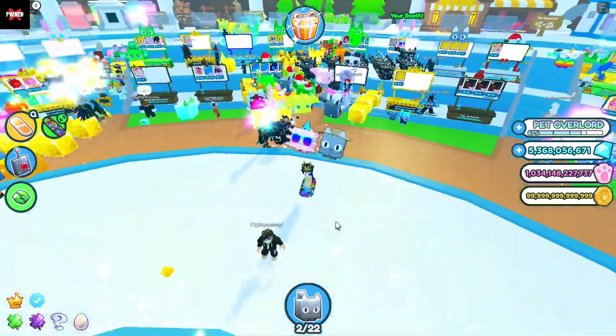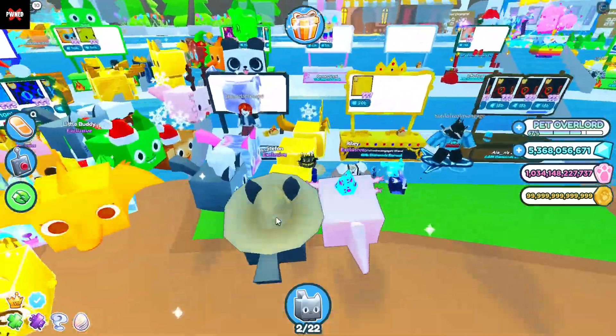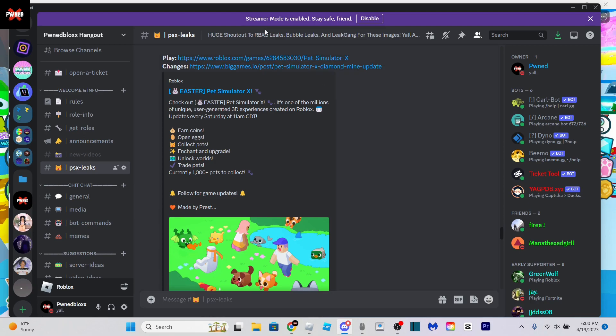If y'all are wondering why I'm in the plaza right now, it's because I'm just trying to make some gems. I bought these two pets, now I'm trying to sell them. And I can show you all the leaks while I'm in the plaza as well, trying to sell these. Huge shout out to RBXG Leaks for providing us with these images — y'all are amazing.